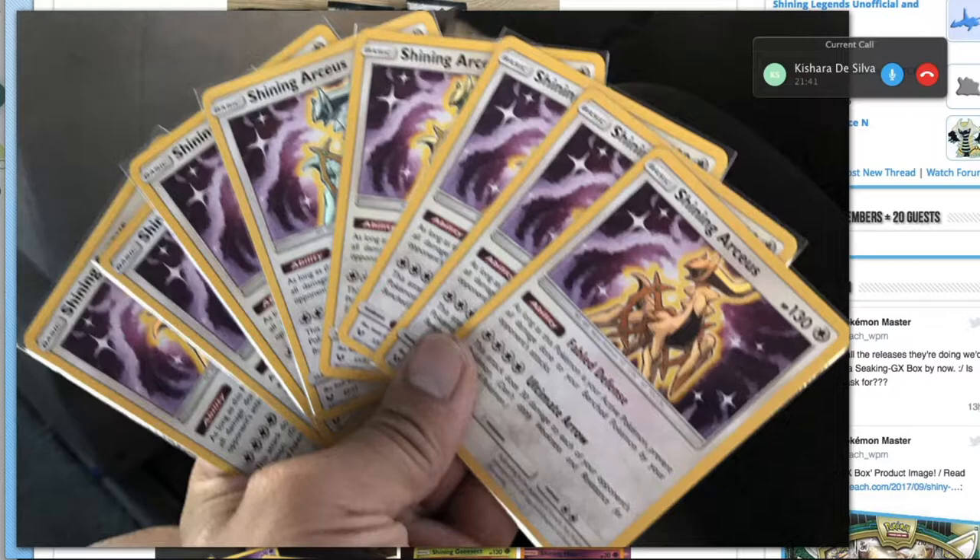The attack cost is way too expensive — two Double Colorless — but the problem is you can't actually accelerate Double Colorless. You need to attach manually twice with an energy you can only play four of. The 30 spread is pretty good, but it's not what it used to be. The ability is interesting, but there aren't really many snipe decks, and you're going to just want to knock out the Arceus with all the energy on it.